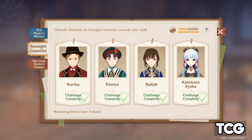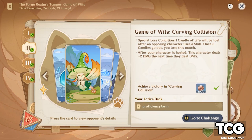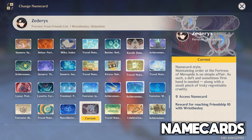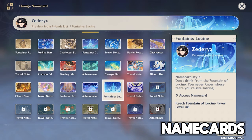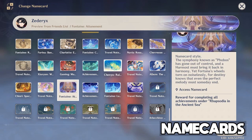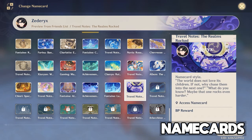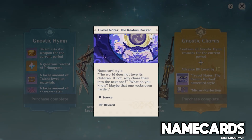Patch 4.6 brings us 5 new name cards to collect. Arlecchino gets a friendship name card for reaching friendship level 10. We're finally able to max the Fountain of Lucene using hydro sigils, which nets a new name card at level 48. Two name cards come from completing achievement categories — one for fully exploring the new regions of Fontaine (Rapsodia in the Ancient Sea) and one for fully completing Challenger Series 9. The last name card is the non-free-to-play card from spending real money on the Gnostic Chorus Battle Pass. With these additions, there are now 194 collectible name cards.